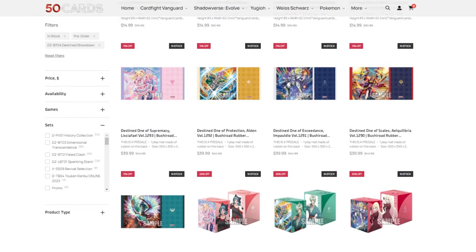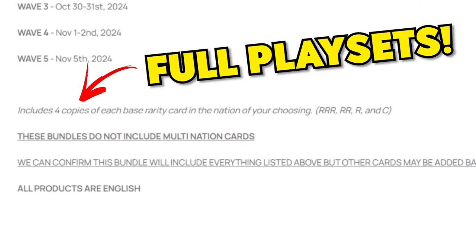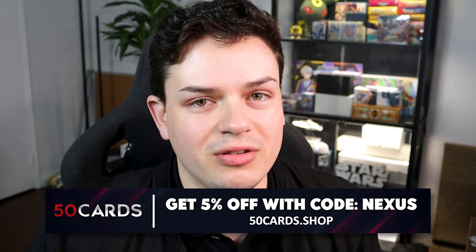Before we jump into the unboxing, I quickly want to give a shout out to our sponsor, which is 50 Cards. If you haven't heard of 50 Cards, it's an online store where you can pick up play set bundles, singles, deck boxes, sleeves — everything you need for Cardfight Vanguard. You can find 50 Cards and get 5% off with code Nexus.